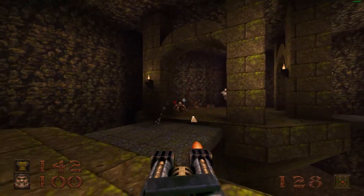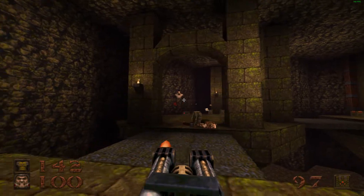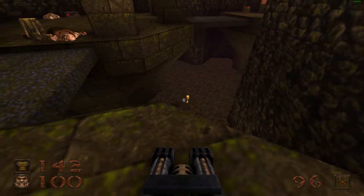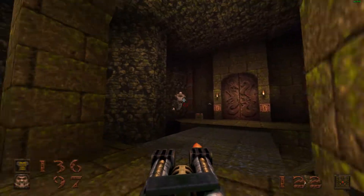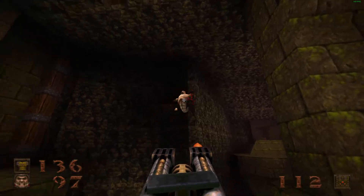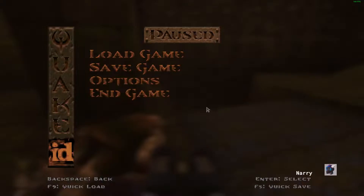I hate these things — these fucking scrakes. They're annoying. There's a gold key down there. Just a couple of double-barreled shotgun blasts or a few nails ought to get them. They're much easier to kill when you get the super nail gun.